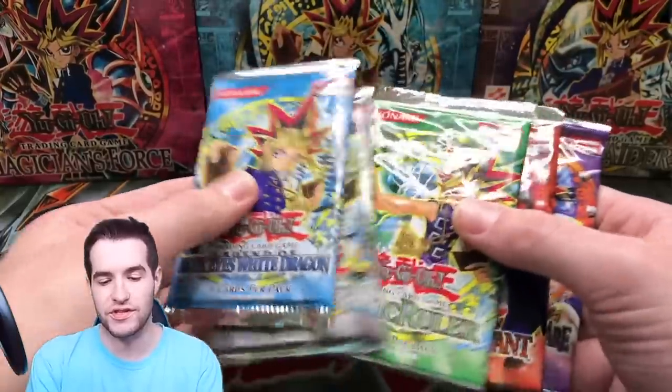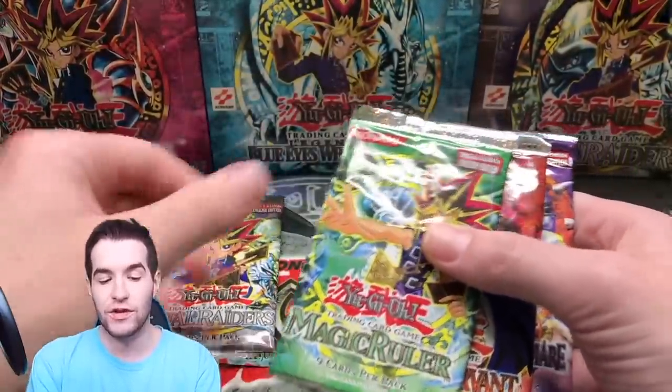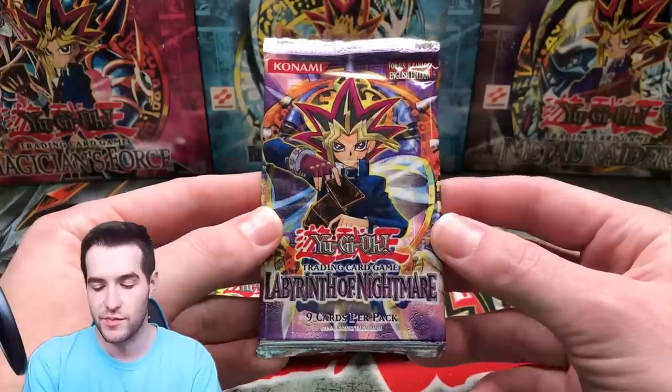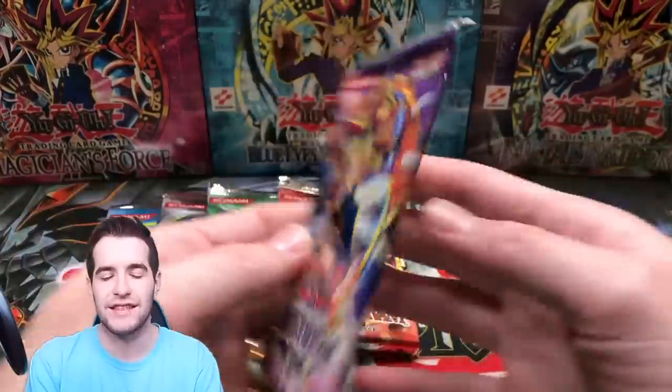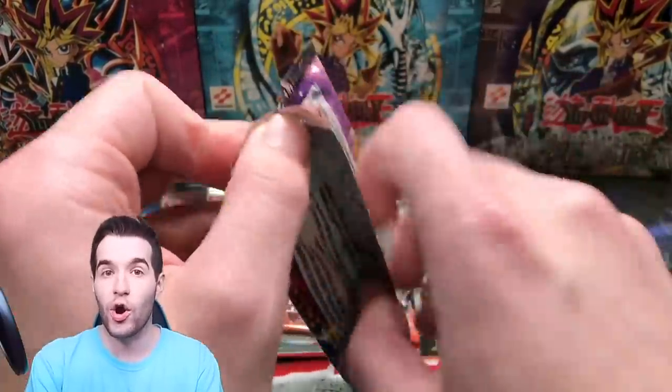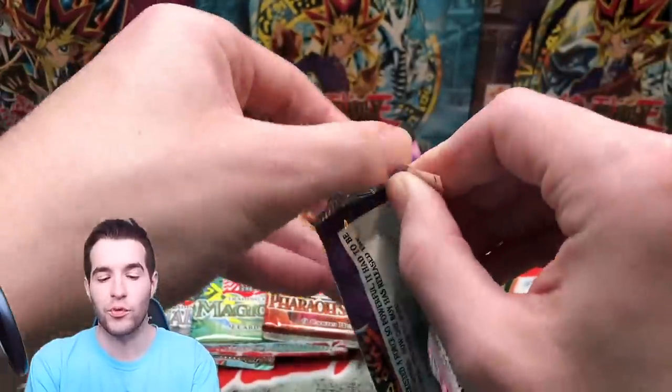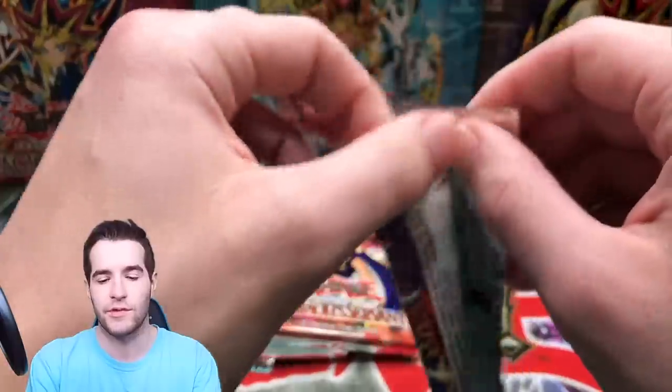Let's open up five packs and see if we can pull some good stuff. The last two times we pulled two and three foils, which is just insane. By the way, at 60,000 subscribers we are opening every 2005 Yugioh tin, so make sure you guys subscribe — we're really close, only about 1,500 away.